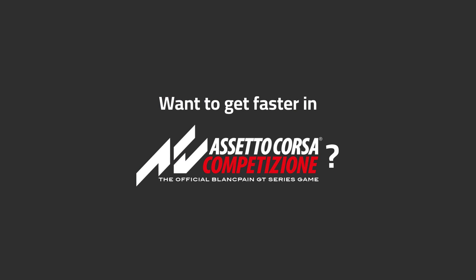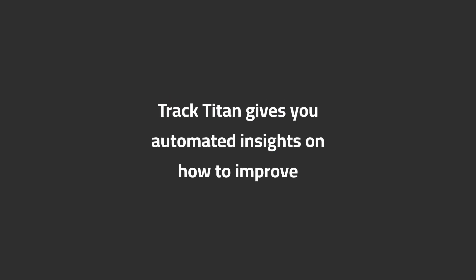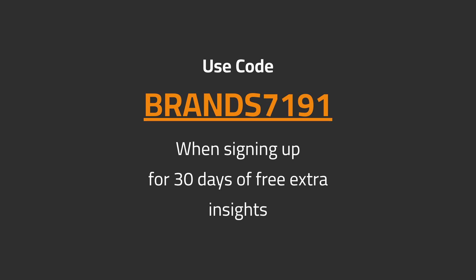Want to get faster in ACC? TrackTitan gives you automated insights on how to improve. Use code BRANDS7191 when signing up for 30 days of free extra insights.